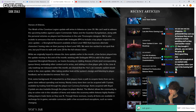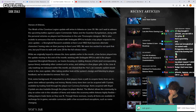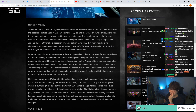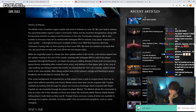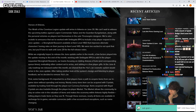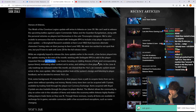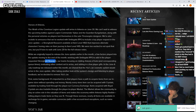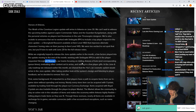Some people said they should have said this earlier — I agree. While they originally hoped to release the June update earlier in the month, a few factors played into the update moving to the end of the month: working with Smilegate to add the player-requested Stronghold Research, focusing on reducing bots and the queues that came with them, evaluating other content set to arrive, and adding in a few player gifts.